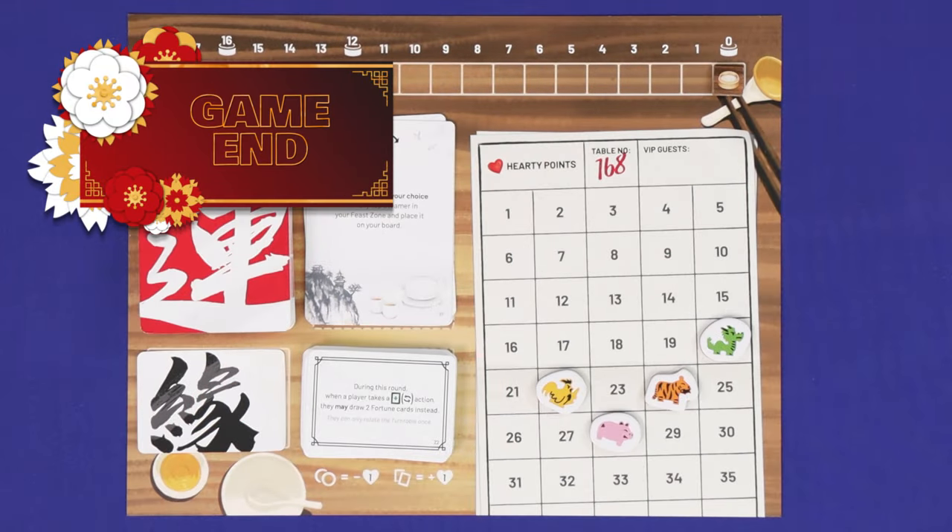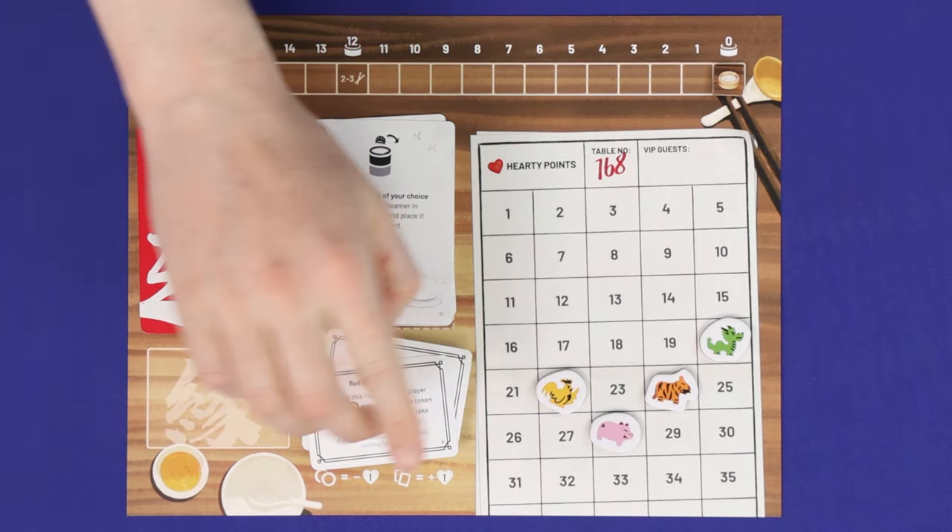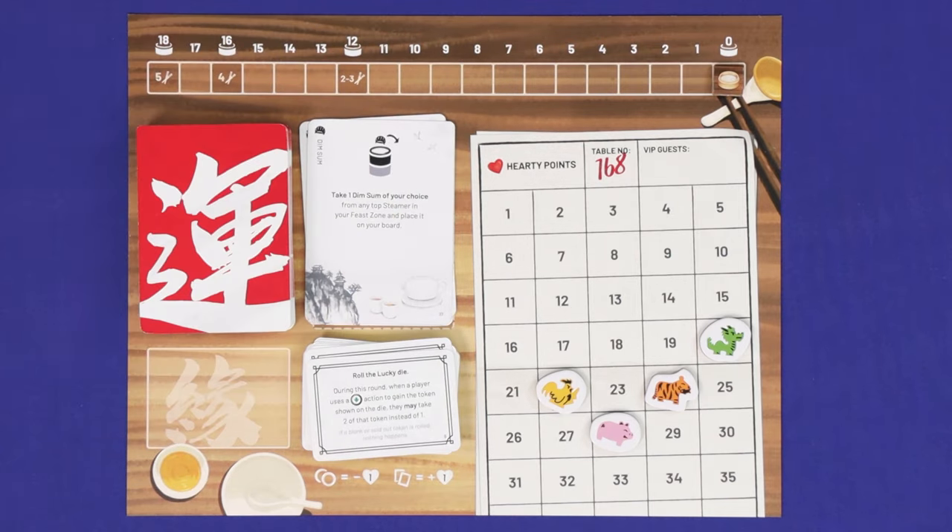When the steamer track reaches zero, or the last fate card is drawn from the deck, the end of the game is triggered and it is the final round. Finish this round and then add up your final scores, making these two adjustments. Firstly, for every two leftover fortune cards in hand, gain one point. Then, for every two food tokens left in hand, lose one point — our restaurant reserves the right to charge you more for food you ordered but did not eat! The player with the highest score wins. If tied, the player who collected the most total dim sum pieces breaks the tie, and if still tied, victory is shared.